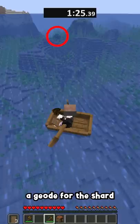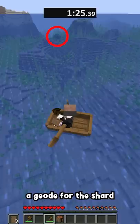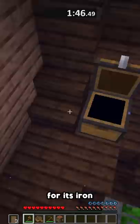I need a shipwreck for my iron, a geode for the amethyst shard, and a ravine to make my portal. I find all three pretty quickly, loot the shipwreck for its iron, and make a bucket with some iron tools and a flint and steel.